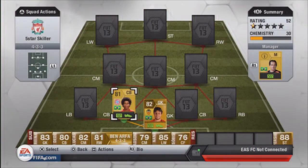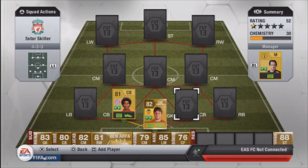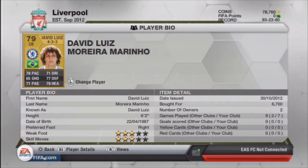For my two center backs, my first one is Dante. I picked him because he's quite good - six foot two, three-star skill moves which is the highest I could find for a center back. He's played seven games, cost me 2,800, which is a good deal for an 81-rated player in a 4-3-3. He's reasonably fast at 68 pace. My other center back is David Luiz - he's a three-star skill, the highest for a center back, with 78 pace. I need a fast, solid center back to chase down players when I lose the ball doing skills.